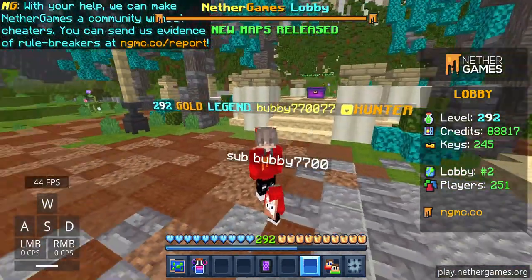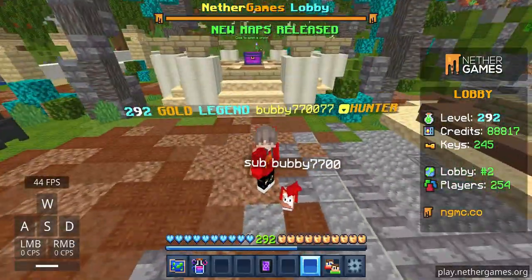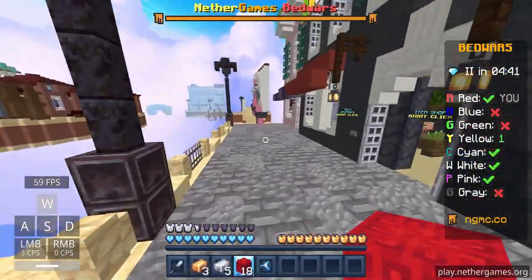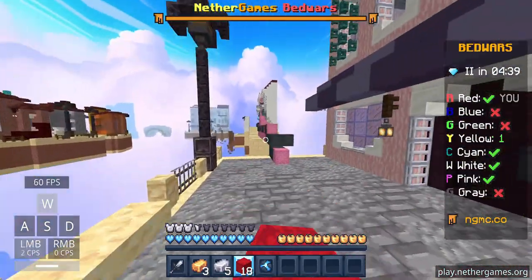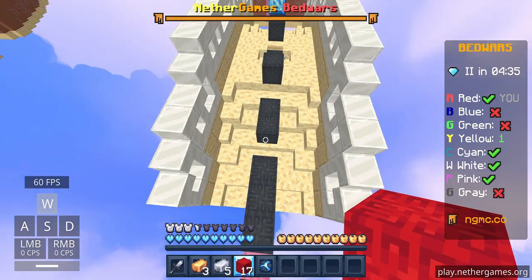Hello everyone, today I'll be trying the new Nether Games maps, I hope you enjoy. We are on Venice. This is a 32-block rush — just your side rush and the diagonal rush, which is pretty good.